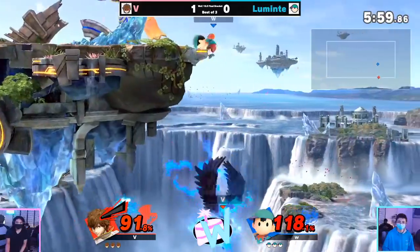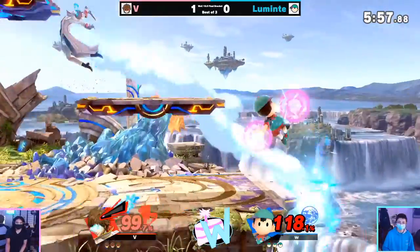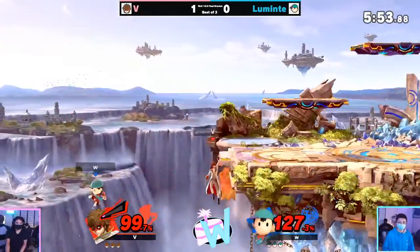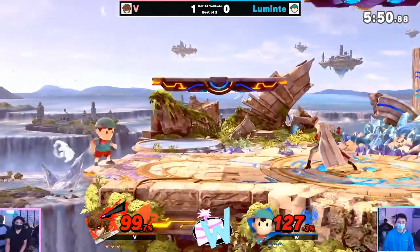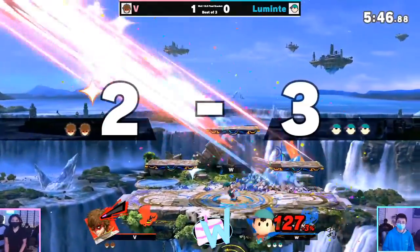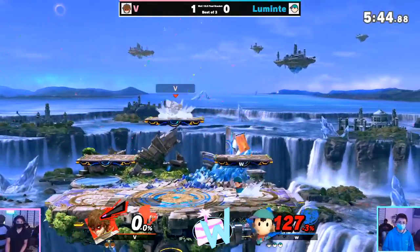Luminite's still going to make it back — really good character competency there, gets behind and nairs out of shield. It looks like Zugs is going to join on commentary — happy to see you, thanks for coming back. Dashback forward smash — such a classic — going to seal it up.